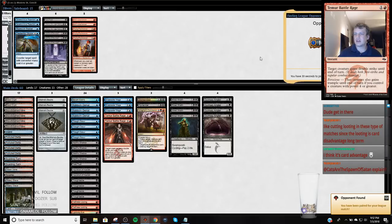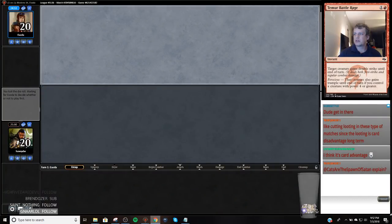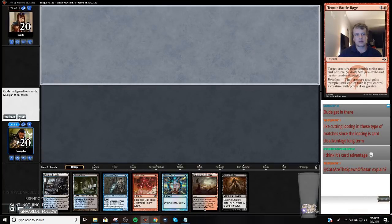Looting is velocity — it's actually card disadvantage, you go down a card when you cast it. I have cut my Lootings after sideboard a decent amount because against sideboard your deck's much better. We're going to keep this hand because we have lands and spells. And we can get a Death Shadow on two — if we need to be linear we can bolt ourselves.